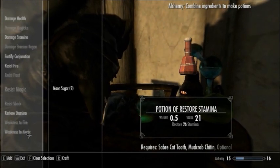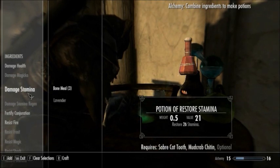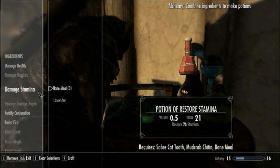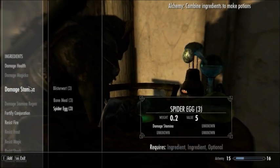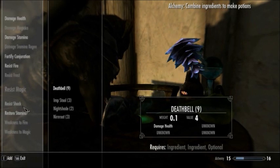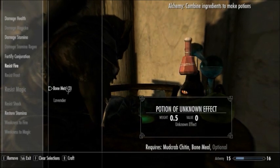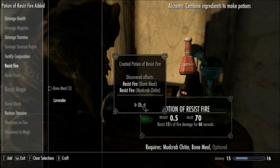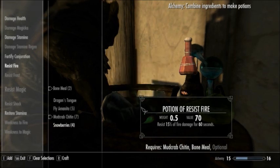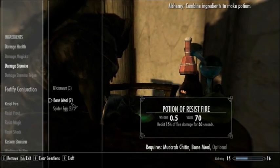Weakness to Fire - I don't know why I would do that. I wonder if I can do Conjuration, Stamina, and Health. Let me see if that'll work. Clear Selections. Instead of making a poison, I want to make something that will help. Let's do Mud Crab and Fortify Conjuration Bone Meal. Let's see what that makes. Nice! Made another potion - Resist Fire. Both of them resist fire. Cool. So I guess mixing other things together make various other potions.